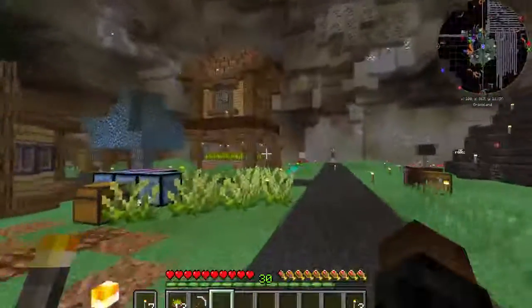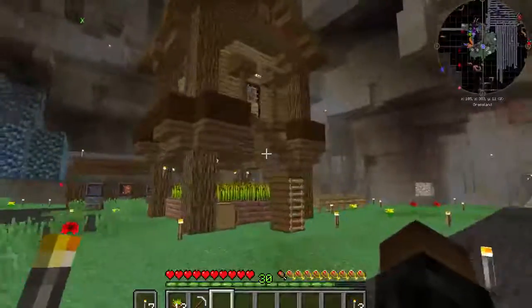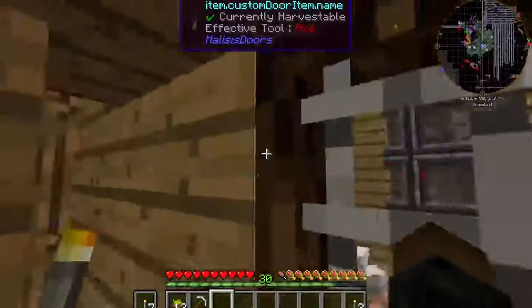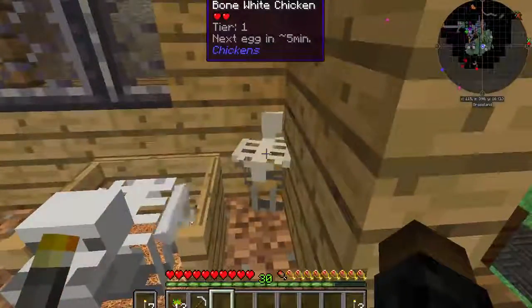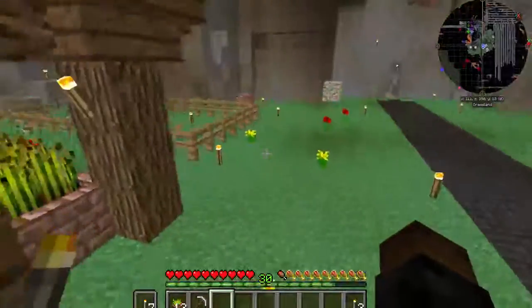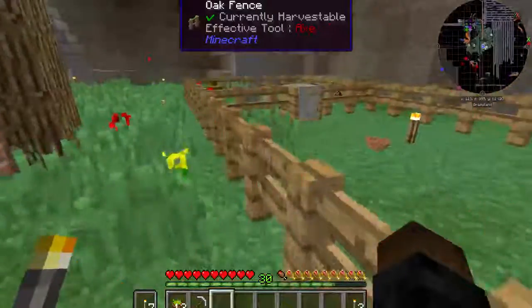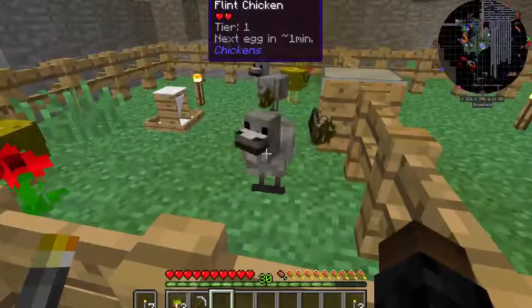I believe this is Shadow Shield's 1920s chicken hatchery. She's got a couple bone chickens up here — there's one on the outside that glitched through, and then there was one hiding in the corner. This is an experiment to see if I could remember how it all went. We've got glowstone chickens and lent chickens out here.